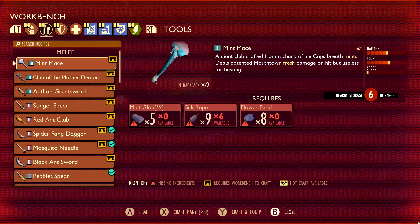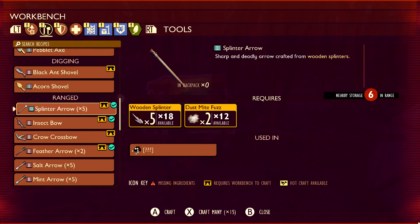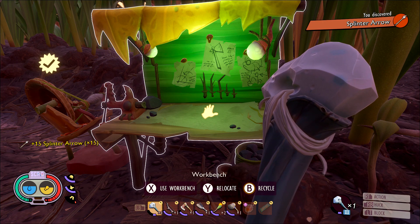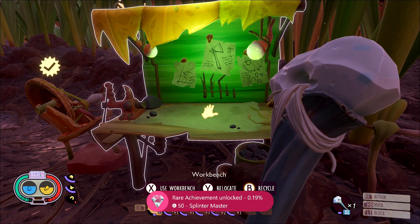The recipe is going to call for five Splinters and two pieces of Dustmite Fuzz. You're only going to need one set, so just make sure you craft a set — that should get you five arrows — and then once you do so, you should be good for the achievement. There it is — it's going to be 450 gamer score.